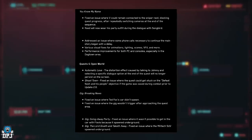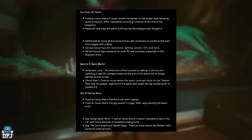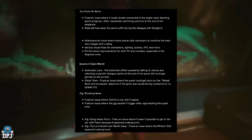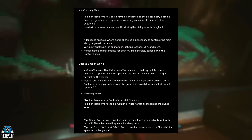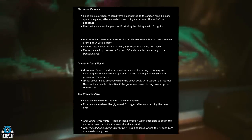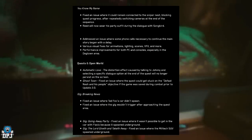I noticed it was getting a bit jerky and laggy. Quests and open world: 'Automatic Love' — the disruption effect caused by talking to Johnny and selecting a specific dialogue option at the end of the quest will no longer persist on screen. 'Ghost Town' — fixed an issue where the quest could get stuck on the 'defeat Nash and his people' objective if the game was saved during combat prior to update 2.0.